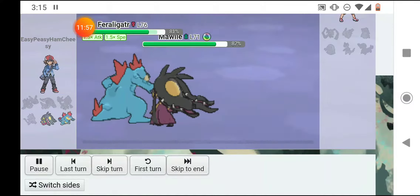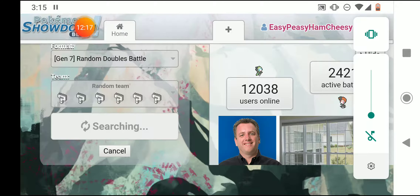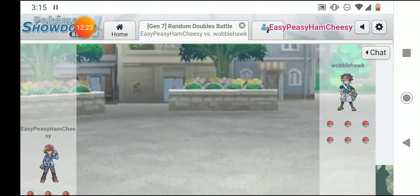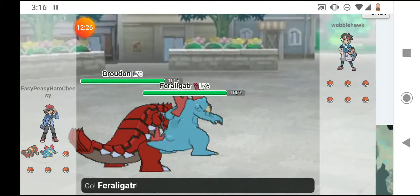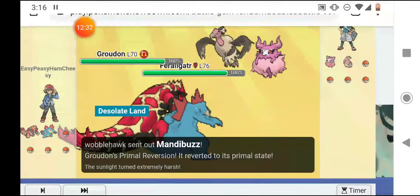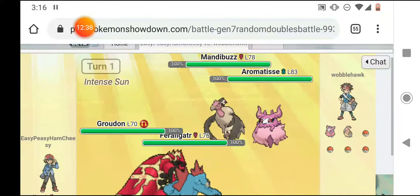I'm going to Aqua Jet, which is priority, and then Fire Fang, and I'll take the W. So I won the second battle — lost the first one, won the second, it all comes down to this. Unless someone forfeits like a coward, because I ran a multi-year study of people who forfeit constantly — especially against me in Pokemon Showdown — and it found that all of those people are bad people who deserve not to be able to play Pokemon Showdown.